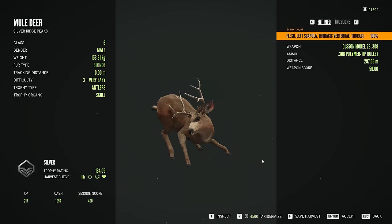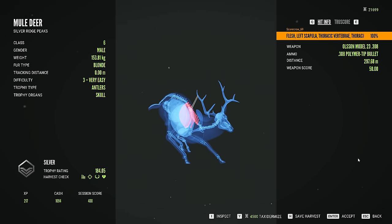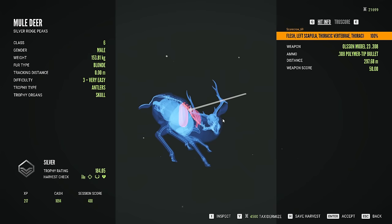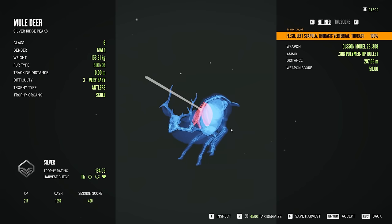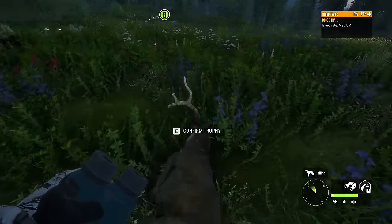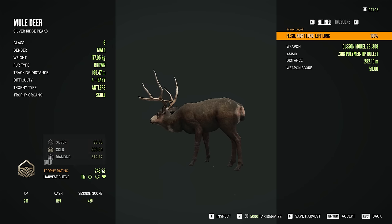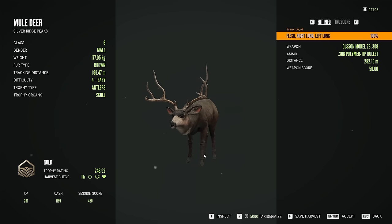That is not the type of shot you want to be getting, but I suppose it works. We got the vertebrae, but we also ended up getting the liver, so it made up for it. Here is the larger of the two mule deer that we took down — 248.92, so that is definitely a solid gold.